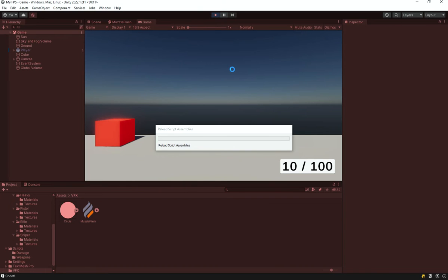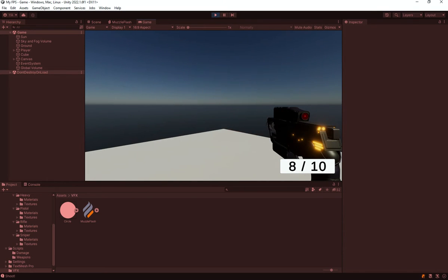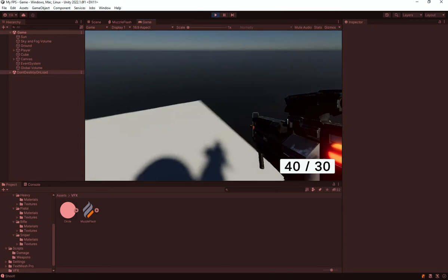Now in the game view, let's hit play. You should see we don't get that extremely bright bloom effect anymore. You can see it's shining in a much better way. But if I go to the second weapon and come back to the first, it causes all of these effects to play at once, which looks terrible. If I shoot once or twice, two effects appear, and if I shoot more times, even more effects appear.